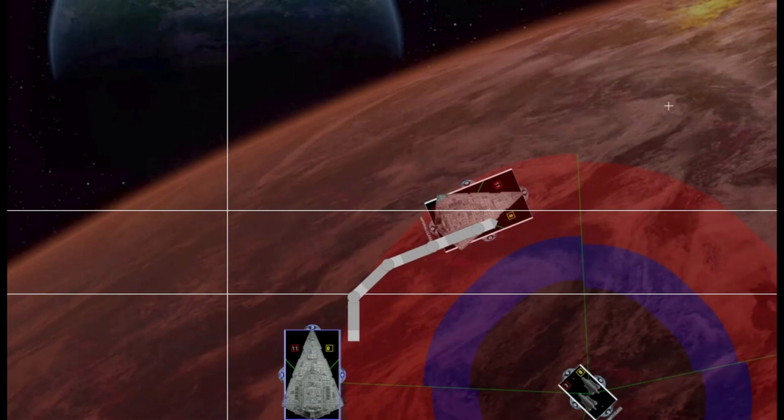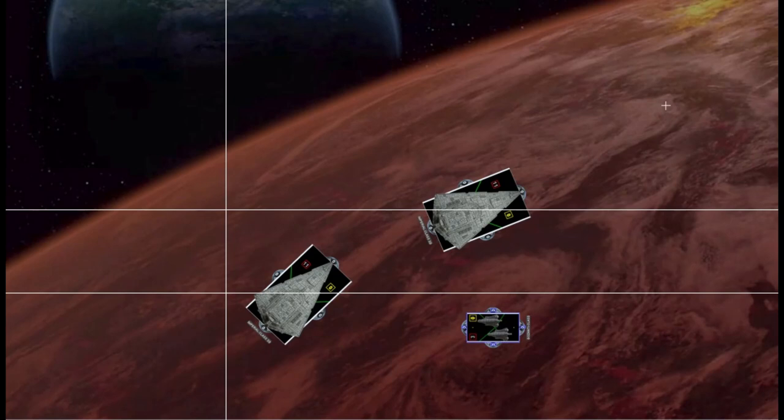In this undercut situation, the rear star destroyer does speed two with three clicks to the right, double clicking at the first joint to minimize forward motion and avoid giving away shots before the fleet gets around and into position. The other star destroyer will probably delay and pick up a token from the flotilla, or at minimum move to a position where it can receive a token from the comms net flotilla. A lot of times you'll want to have a navigate here to go from speed one to three if needed. He'll do a speed one double click to the right and try to get to a position where he can undercut. This is the position after everybody has moved in turn one.